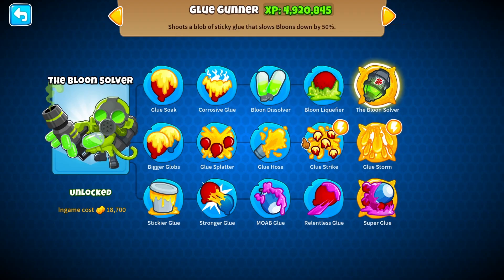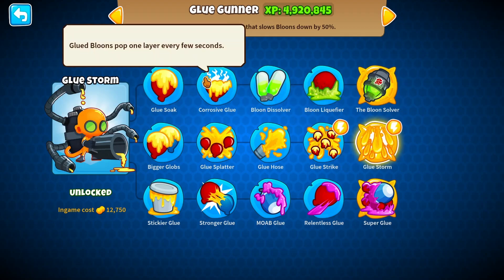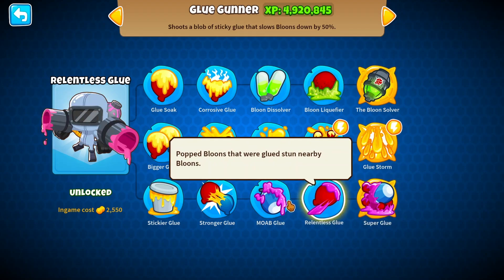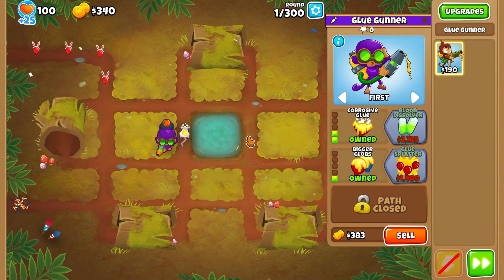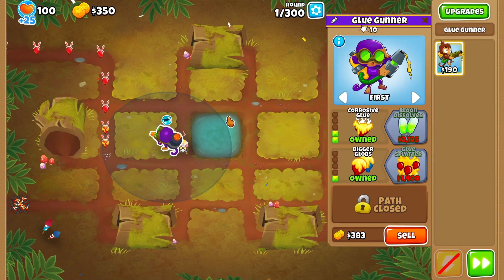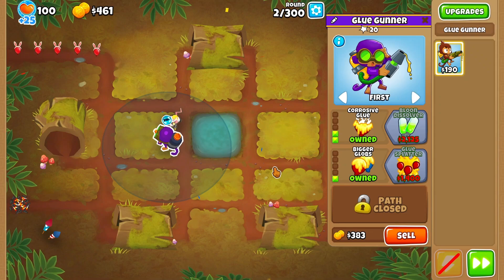Balloon solver — I'll get glue strike and then maybe glue storm, and then I'm going to head straight for solver. Super glue is nice, but glue doesn't overlap in this game unfortunately. I wonder if that's something they'll consider doing in the future, but I guess for now we'll just have to wait and see whatever Ninja Kiwi decides.